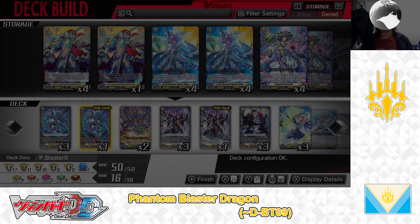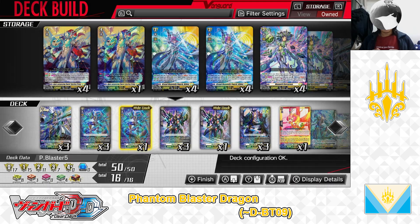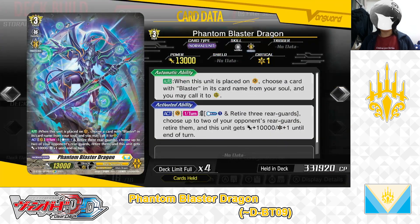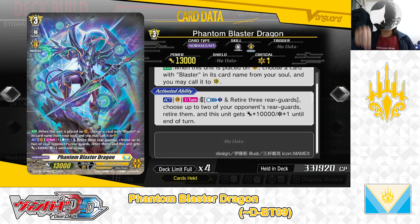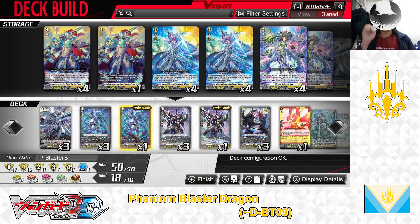First up, the Ride Deck. For the Ride Deck we are playing Grade 3 Phantom Blaster Dragon. First Skill — Auto: When this unit is placed on Vanguard Circle, choose a card with Blaster in his card name from soul and call to rearguard. Second Skill — Action as a Vanguard, once per turn. Cost: Counter Blast 1 and retire 3 rearguards. If the cost is paid, choose up to 2 of your opponent's rearguards, retire them, and this unit gets +10,000 power and +1 critical until end of turn. We have 1 in the Ride Deck.